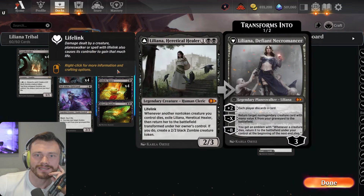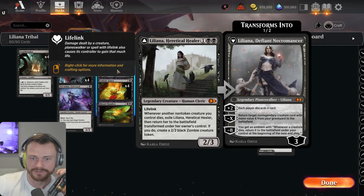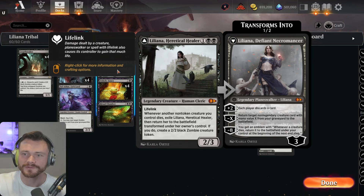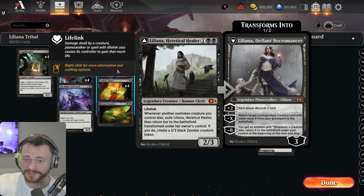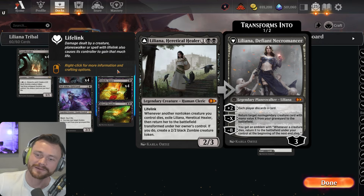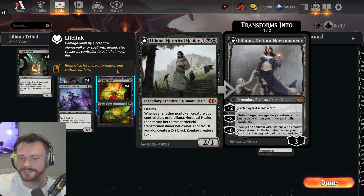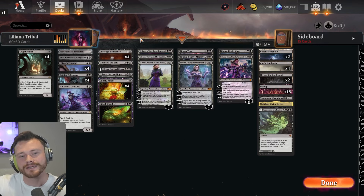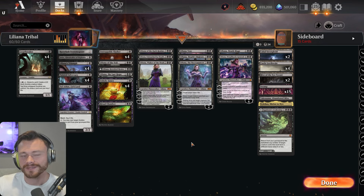The last new Liliana is Liliana Heretical Healer — three mana, 2/3 with lifelink, a legendary human cleric creature. Whenever another non-token creature you control dies, exile her then return her to the battlefield transformed; if you do, create a 2/2 black Zombie creature token. The transformed side has plus two for each player to discard a card, a minus X to return a non-legendary creature with mana value X from the graveyard to the battlefield, and a minus eight for an emblem where whenever a creature dies it returns to the battlefield.